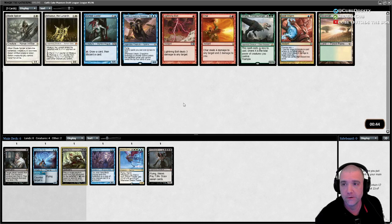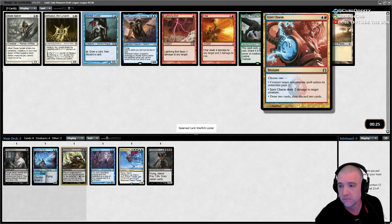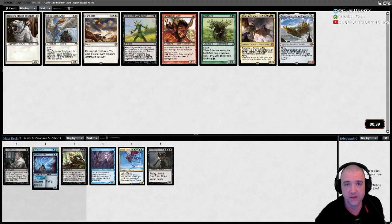Oh, Galta. Draw-discard is solid. We could skip Dream Trawler and get into Grixis control. This would let us draw two, discard two. I think the looting is what we want — get stuff in the yard for us.